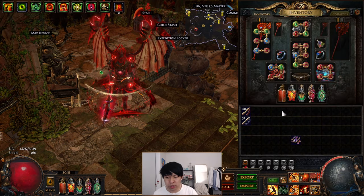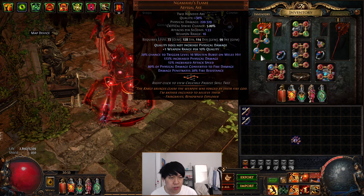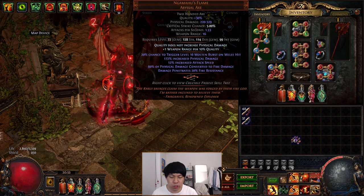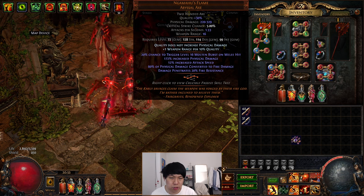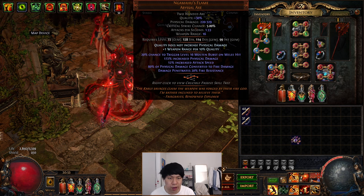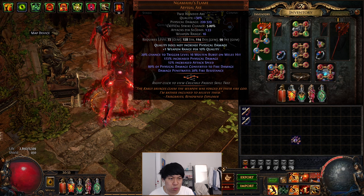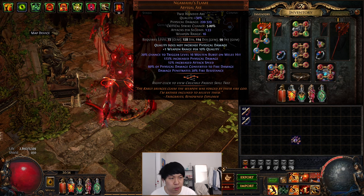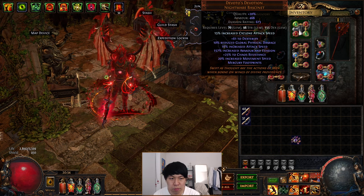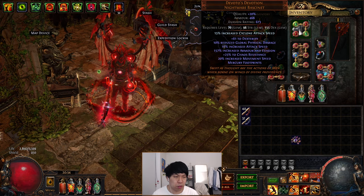I'll go over the gear quickly. The gear choices I've made have optimized it for speed. Obviously you have your Namahage's as your weapon slot. I've enchanted mine with plus one weapon range but 10% quality, so you get even more range on your Cyclone. You don't really have to do this — having base quality is good because it gives you more damage from converting all your physical to fire. Then you have a Devotion with a Cyclone attack speed enchant, giving raw movement speed, attack speed, and even a bit of chaos res.